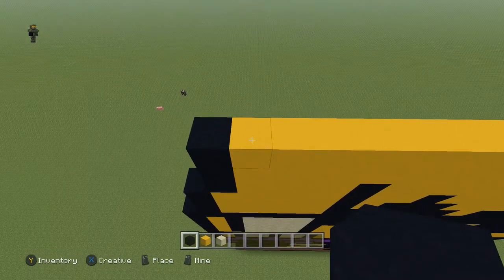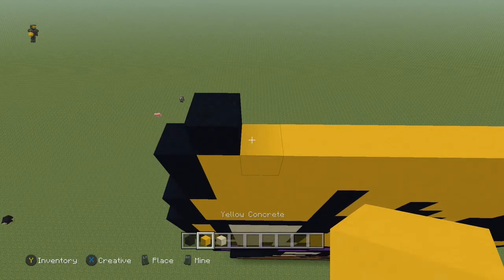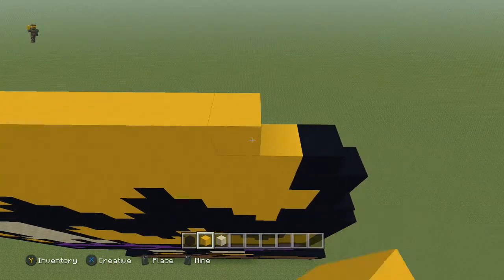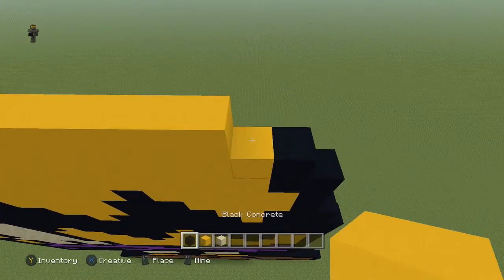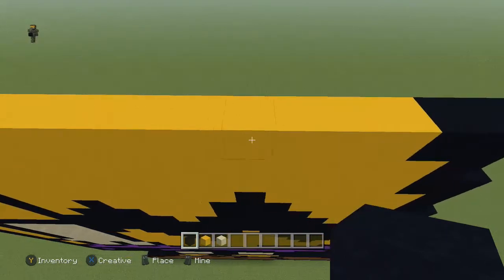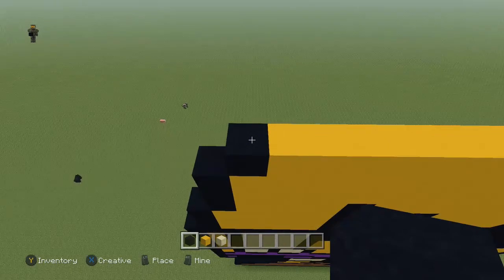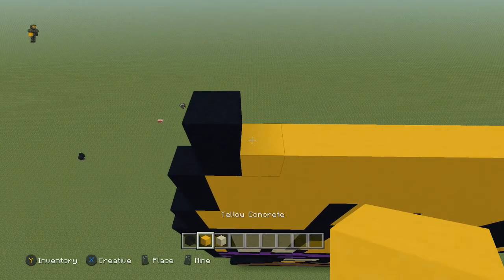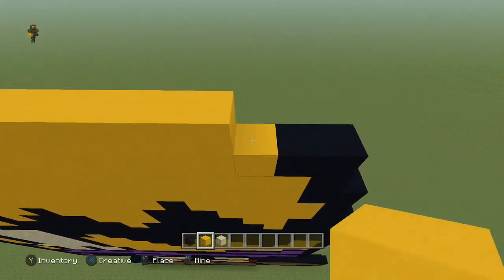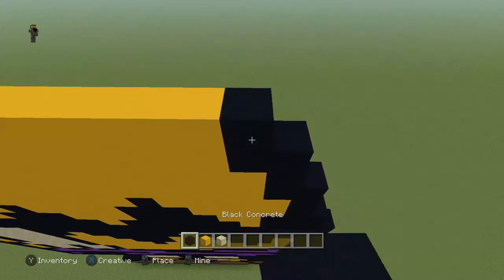Next row, you're going to come to the first yellow block right here and place a black, then take the yellow all the way across — leave that last yellow one open and then place two black blocks. Next row, come to the end, place a black, take the yellow all the way across to meet the yellow block, then place one more black block.